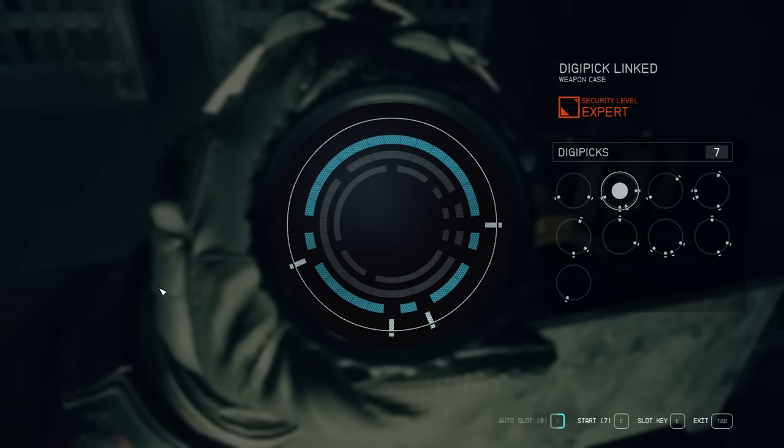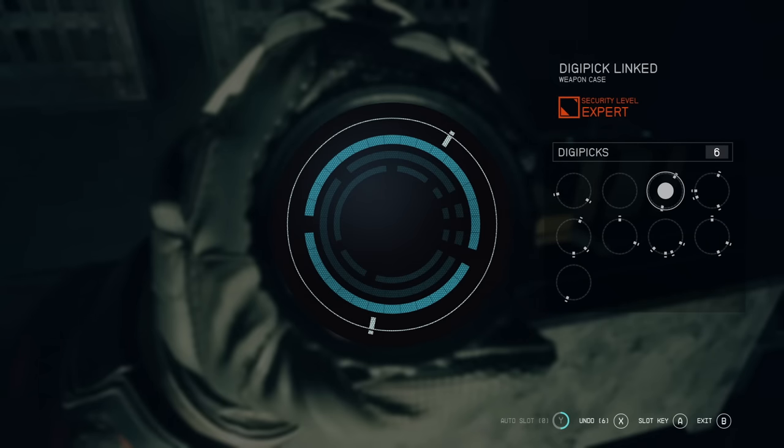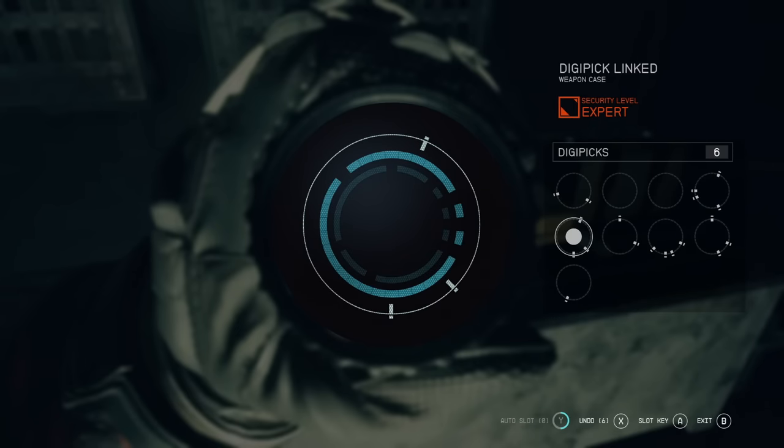The real secret to picking locks is this blue circle — part of rank two of the security skill. It highlights every ring where a specific key can be used. Cycle through every key until you find one that only turns your current ring blue, meaning it works on that ring and nowhere else. That's the best option at that layer. Also, don't forget to use banked auto attempts — save those for master locks to unlock the first few circles right away.